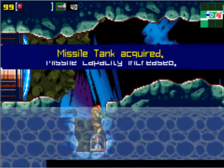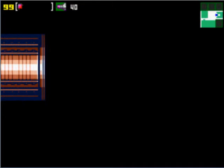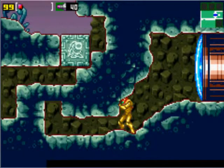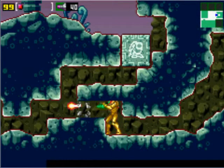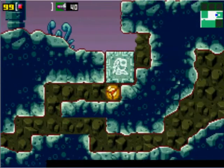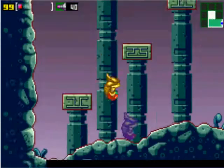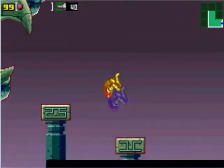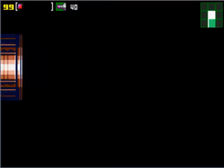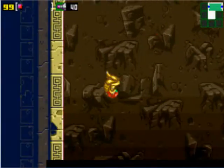And now we can get this missile tank — we're already up to 40 missiles, which is very good. Now we can bomb this block right here, then jump, jump, jump and into this bird's mouth. Just like Super Mario Bros. 2.